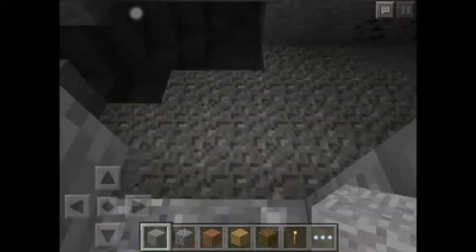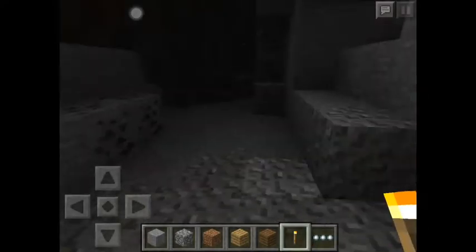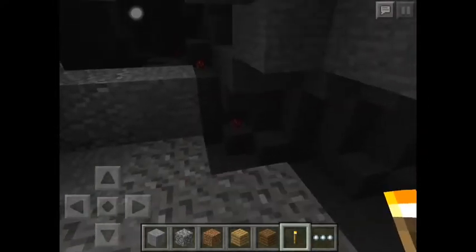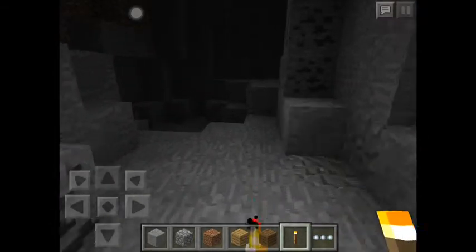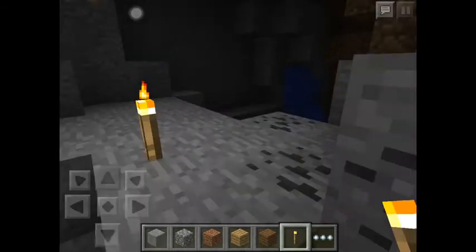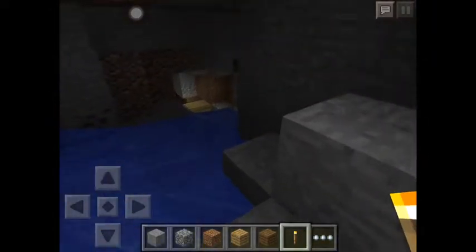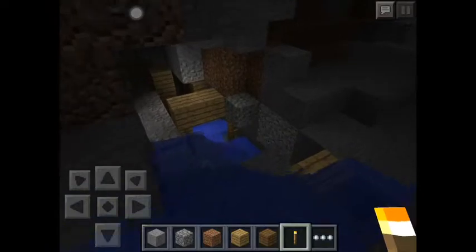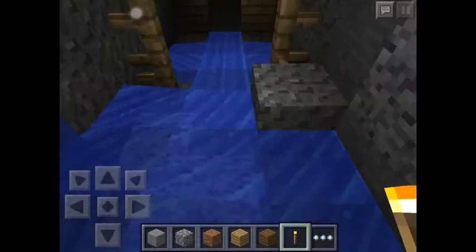There you go, you found a cave. You can go down, go left, or go right. Just go straight right, and then you find some kind of waterfall. And there you go — you can see some wooden planks, and there you go, you got a mineshaft! It's freaking awesome.